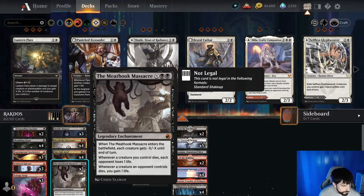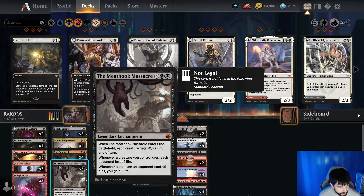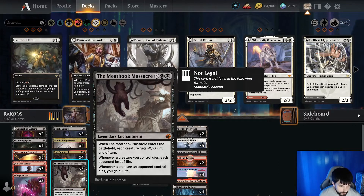Three copies of Mihawk Massacre. When it enters the battlefield, each creature gets minus X, minus X until end of turn. Whenever a creature you control dies, each opponent loses 1 life. Whenever a creature an opponent controls dies, we gain 1 life.